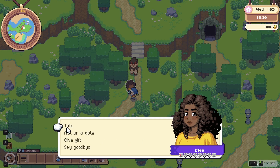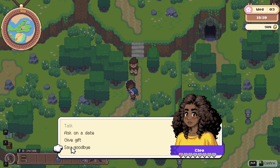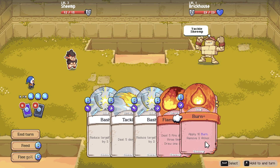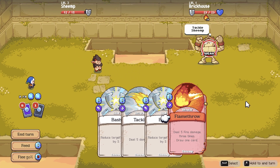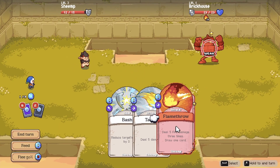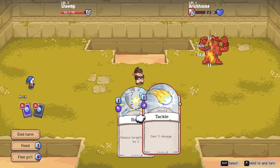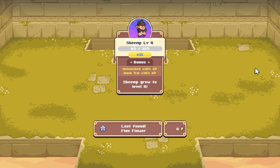Everyone in town is so cute I don't even know who to chase after. I'll probably go for Cleo though, because she's got big curly hair, she's a historian, and she seems like a sweetheart. I also head back into the dungeon and I'm starting to get a rhythm for things. When you break the enemy's armor, you have a bit of free time to do extra damage and the enemies can't attack you. Sheemp also has the ability to burn things and cause damage at the top of their turn — we're both still babies in this dangerous world.